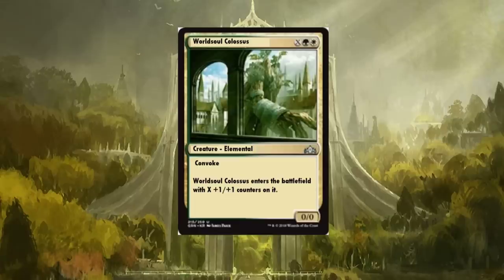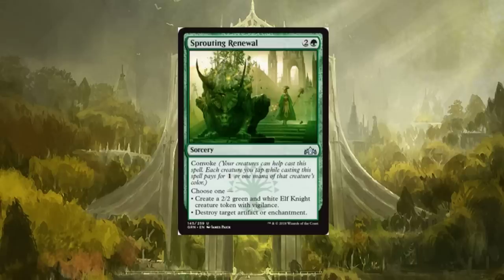Worldsoul Colossus is an elemental that enters the battlefield with X +1/+1 counters on it and has convoke. Convoke lets you tap creatures to help pay the casting cost — tap two creatures and they'll pay for two colorless mana in the casting cost. It's a cool limited bomb, but other than that it doesn't do anything else — no trample, no haste, just convoke. It's essentially a big dummy, so it'll see only limited play.